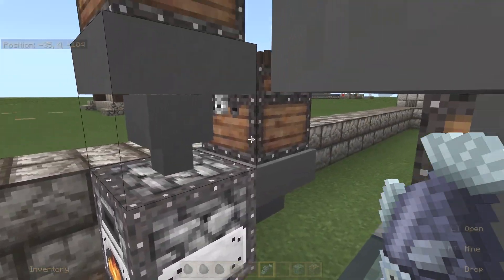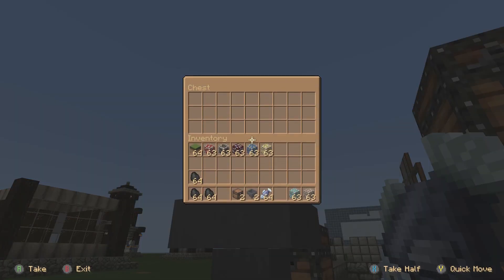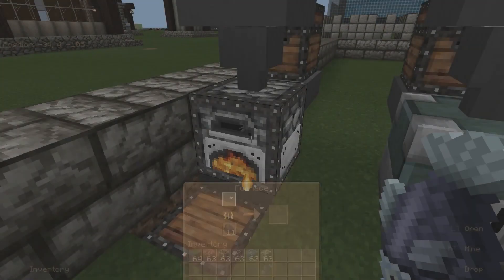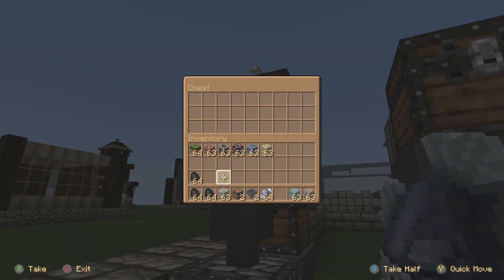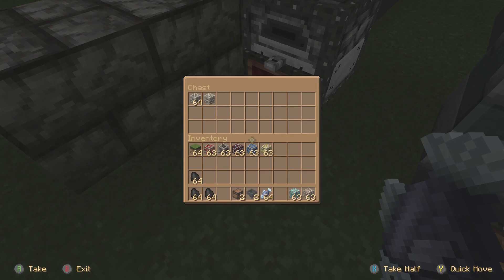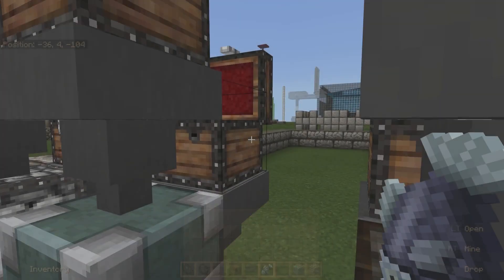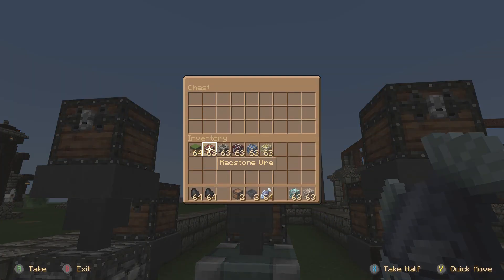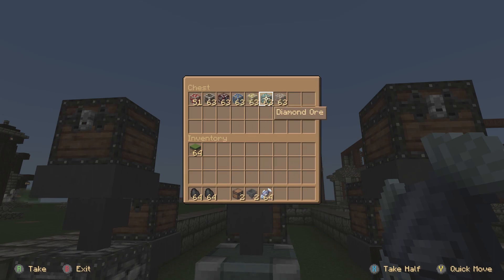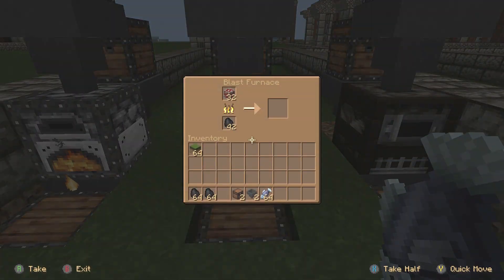The way I've got these set up: in the back there's a chest, throw your coal in there; up top there's a chest that feeds down through a hopper into the furnace, and as it smelts it gets captured down below. The blast furnace has the same setup — throw some coal in the back. You can see it will smelt all of the different ores very quickly. You can smelt diamond ore, nether quartz ore, coal — it will do all of the ores.